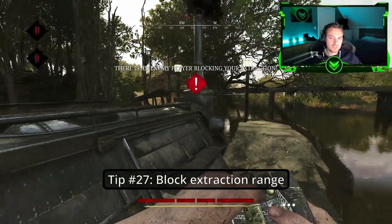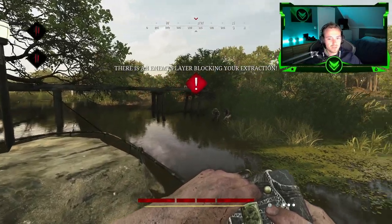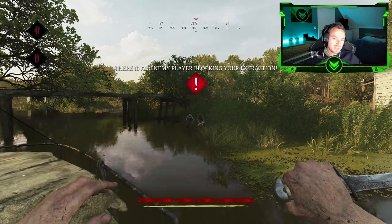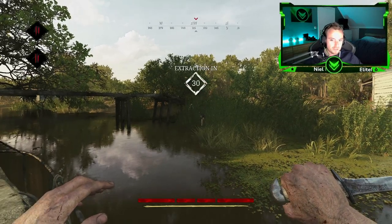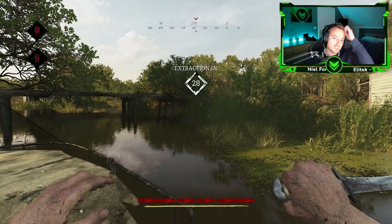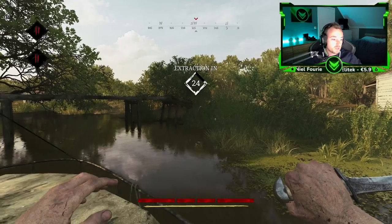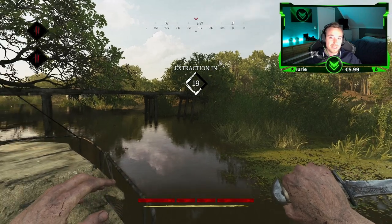Tip number twenty-seven: You can actually block the extraction. All you have to do is stand nearby — this is actually the range, which is pretty close and is actually crazy. This will deny people from getting out.